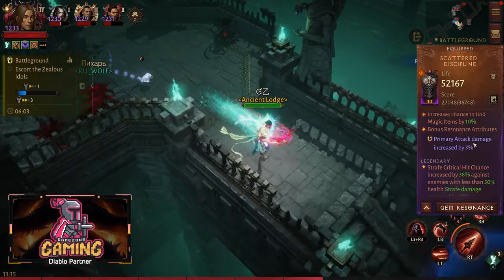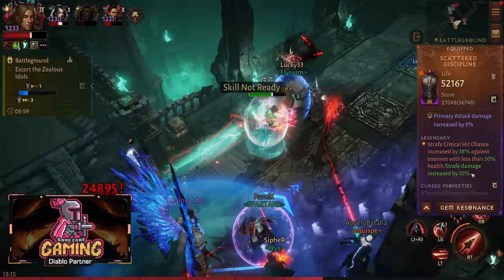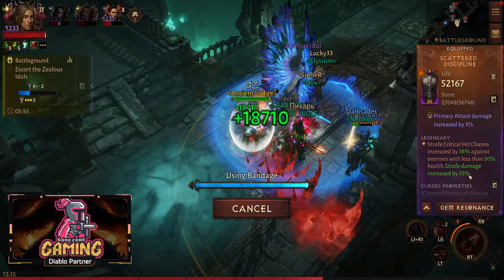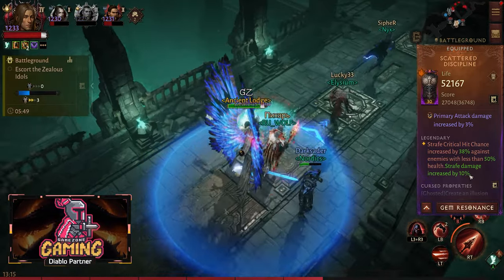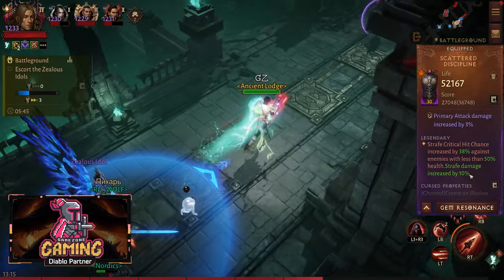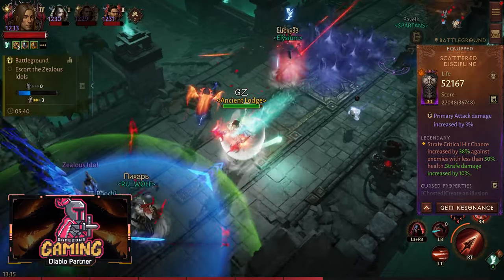The chest piece I am using is Scattered Discipline. That is what you need — critical hit chance increased by 38% against enemies with less than 50% health, and strafe damage increased by 10%. When you have Gloom Price with the dash and use this against enemies they take a lot of damage, and strafe can now hit up to three enemies at once.